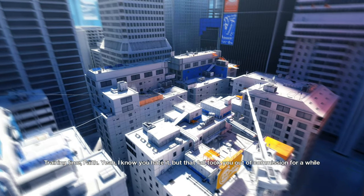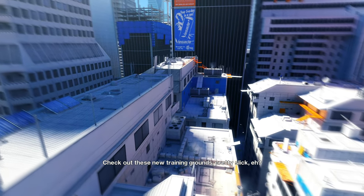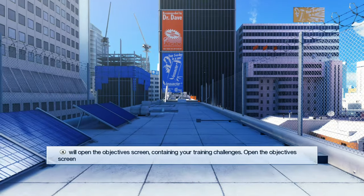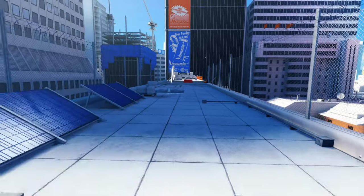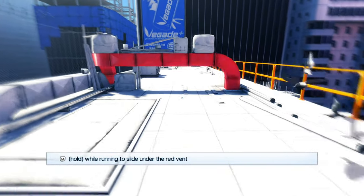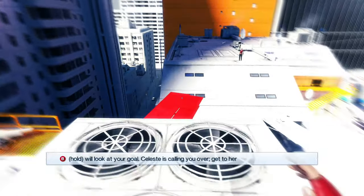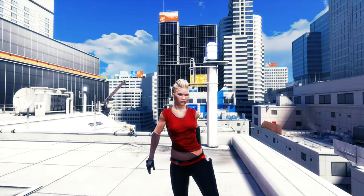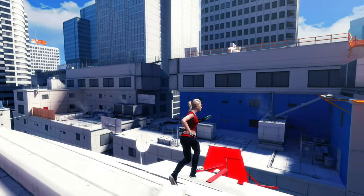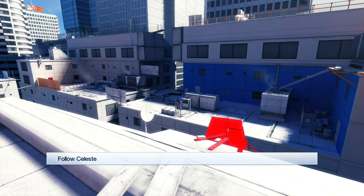Training time, Faith. I know you hate it, but that fall took you out of commission for a while. Now you're back, you gotta keep sharp — especially in this city. Check out these new training grounds, pretty slick, huh? Celeste is on runaround duty, so get to her and just go with the flow. If I remember correctly, there were supposed to be in-engine cutscenes instead of the flash-animated ones, but they actually changed that really late in development. It was kind of criticized for this tonal mismatch, but I actually think it brings something special. That's our friend Celeste — she's the main character's best friend. She also has supreme sports lesbian energy, which I appreciate.